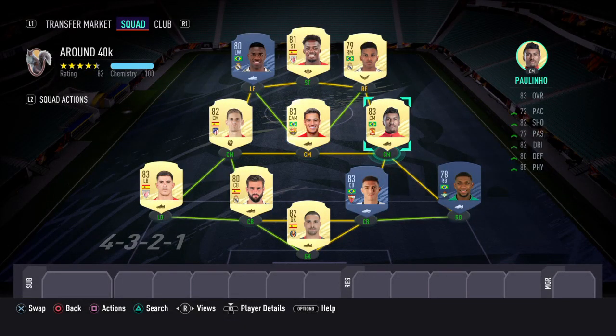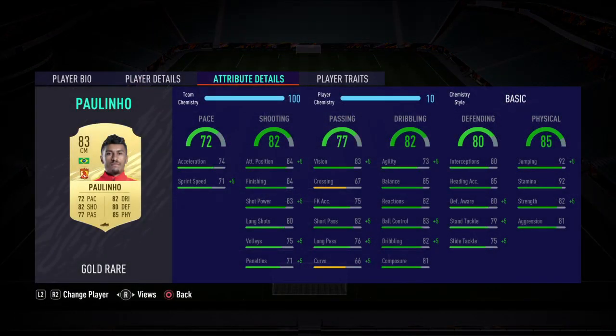At the right center mid position I've gone with another Brazilian, Paulinho. This card is just brilliant for the price — 72 pace but you can boost that with a chem style. Shooting is 82, this guy gets forward and very rarely misses in front of goal. Dribbling 82 and he's got defending and physical too, so he can get a tackle in midfield as well as supporting the front three and setting up counter attacks.